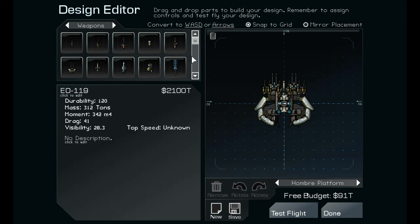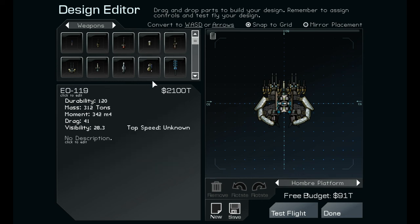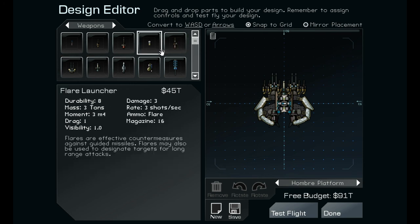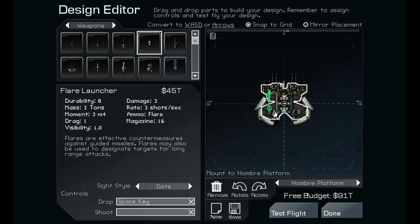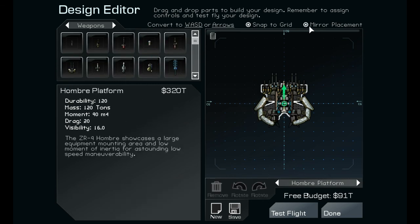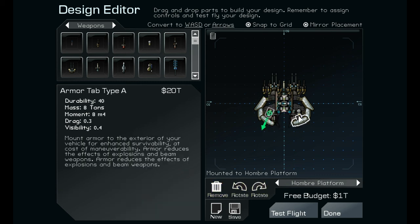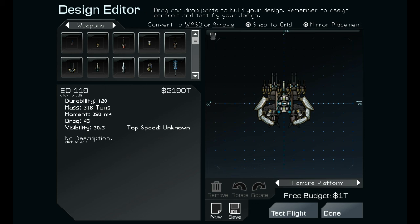Let's get rid of this. I got money still. What's this flat cannon? I already got flat cannons. I think I can add two flares to the back — rotate that. Hopefully this will keep those guys with guns or missiles off me. There we go, that looks pretty good. We're gonna save it.